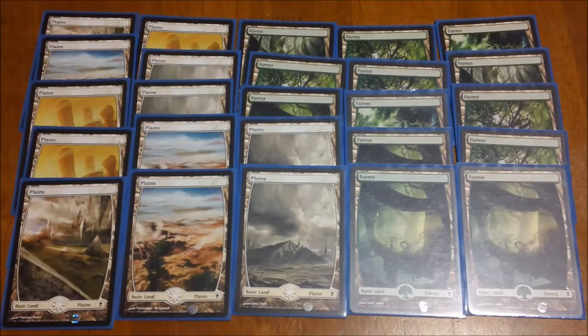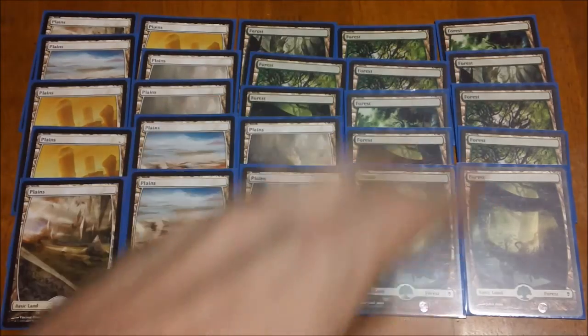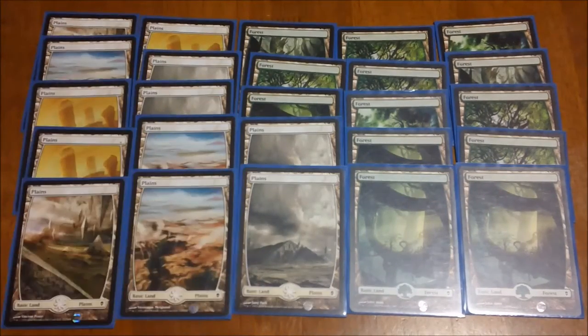For our mana base, we start off with our basic lands. We've got 25 basic lands, pretty much half and half forests and plains. Because this is probably my second favorite deck aside from Omnath, I did put a little bit of work into this and all of them are full art lands just because I think they look cool. So we have 13 forests and 12 plains.